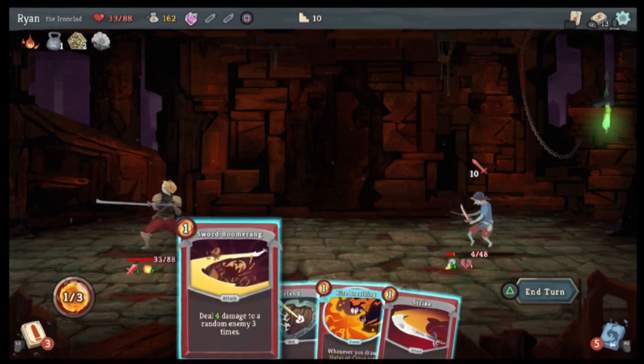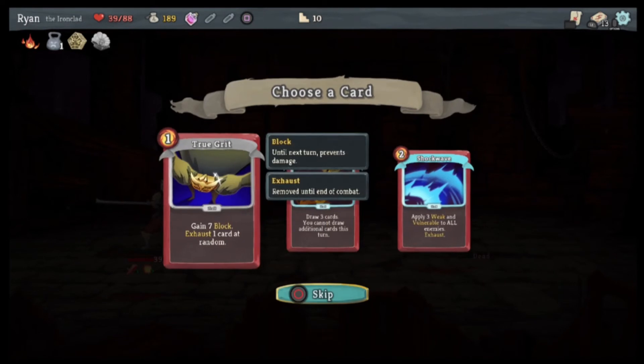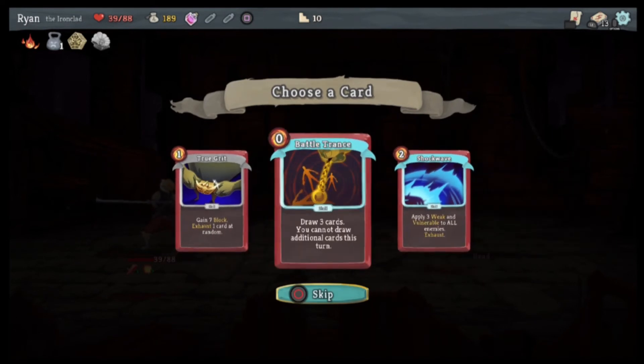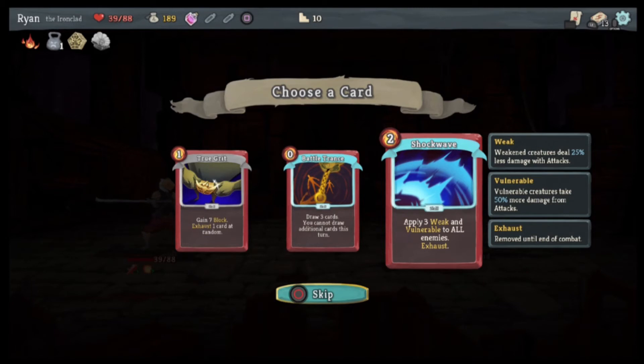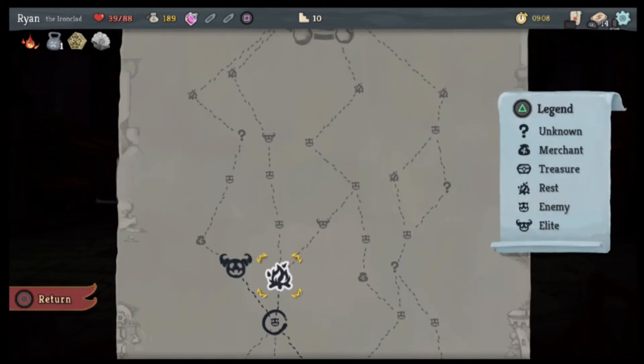Perfected Strike. Sword Boomerang. True Grit — Battle Trance: draw three cards. Apply three Weak and three Vulnerable to all enemies. Shockwave is pretty good. Okay, I have to fight an elite in order to get to the merchant, or I rest and then I still have to fight an elite. I think I gotta do it this way.